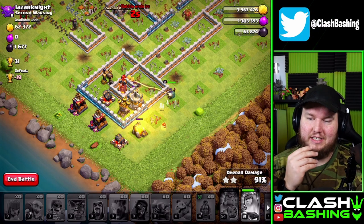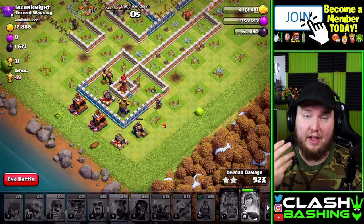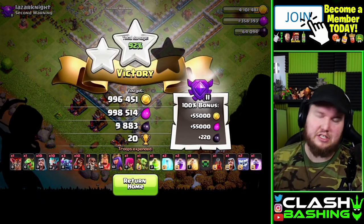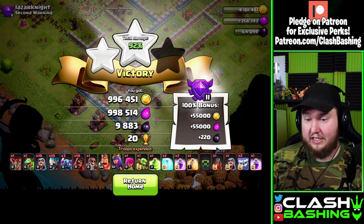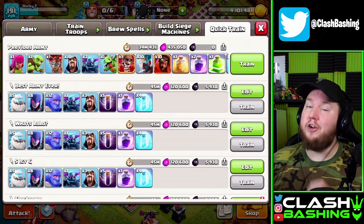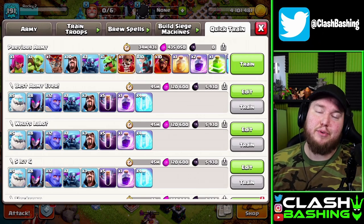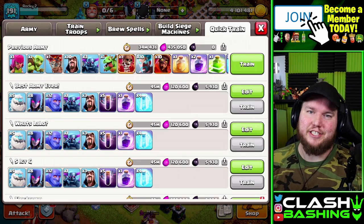That's going to be it for today. I'll try to link this army in the description so you guys can try it out at Town Hall 12 — you can add stuff for higher Town Halls. Almost 1 million gold, 1 million elixir, and 10k dark elixir — not bad. This army costs 435,000 elixir, zero dark elixir. Hopefully you enjoyed the video — please leave a like, subscribe, turn on notifications, and keep on Clash bashing!